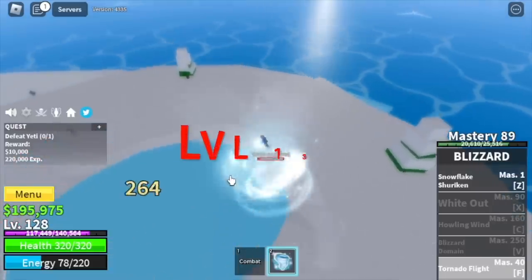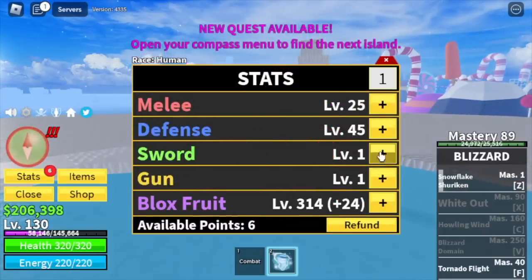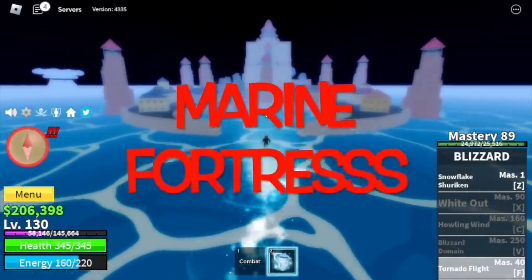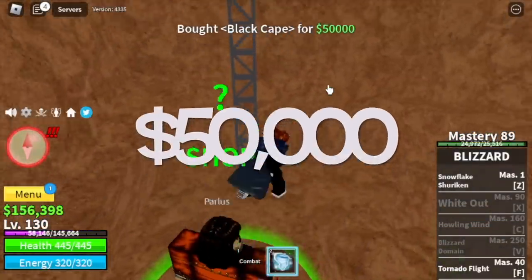When you reach level 130, check our stats: 25 melee, defense 45, Bloxfruits 315. For our next island, the Marine Fortress — if you have extra money, buy the Black Cape located in this tower for 50,000 Bellies.